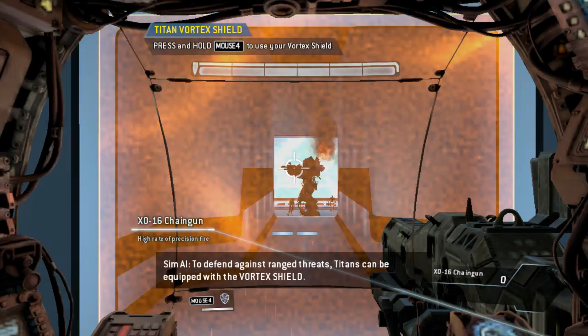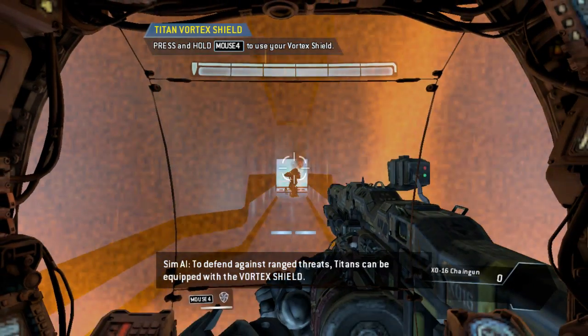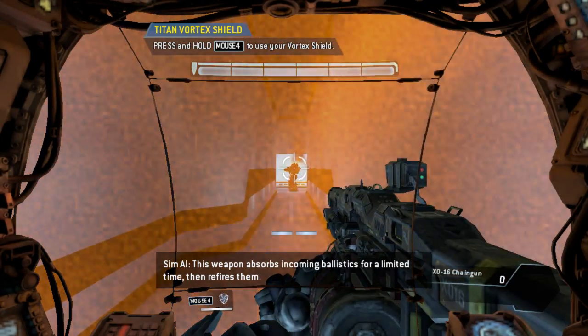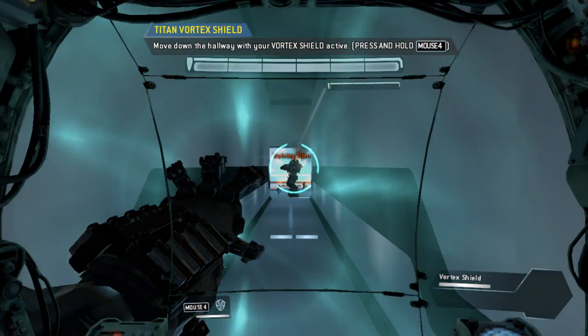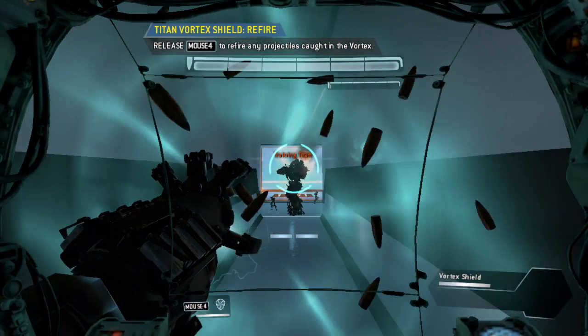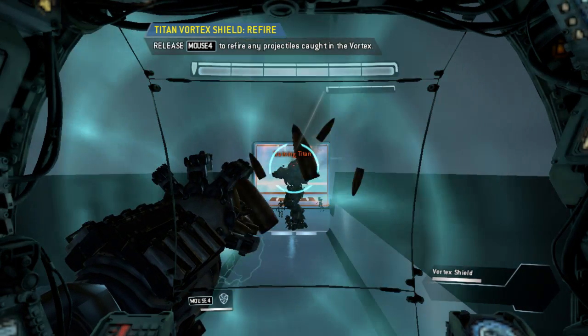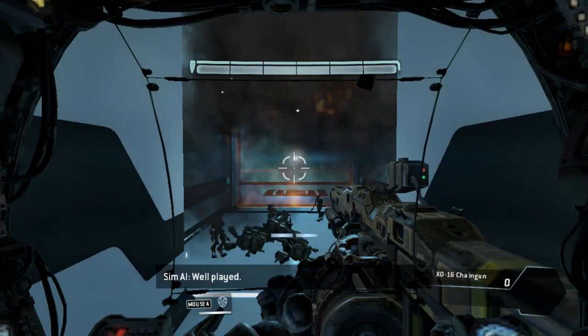To defend against ranged threats, Titans can be equipped with the Vortex Shield. This weapon absorbs incoming ballistics for a limited time, then re-fires them. Well played.